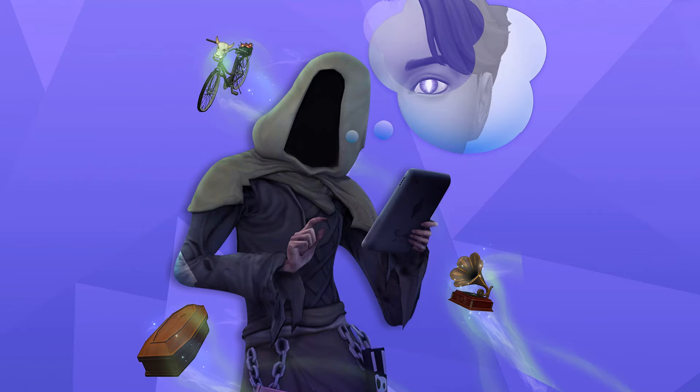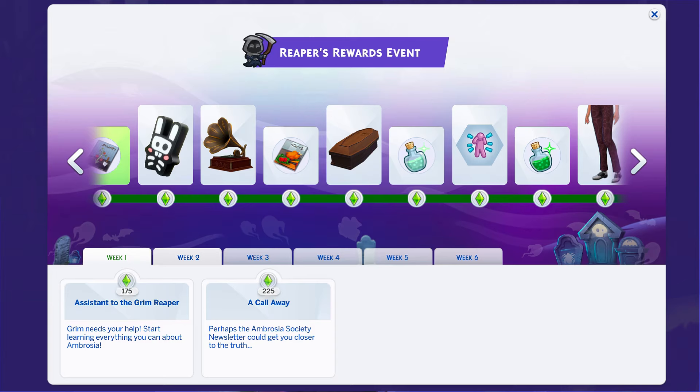Sims 4 is launching a new live event called the Reaper's Rewards Event. In this event, you're going to be working with the Grim to discover the secrets of Ambrosia, earn event points, and unlock those rewards. The description says to get ready for a free limited time event where you'll need to venture into live mode. The Grim Reaper is reaching out to you — don't be afraid to answer since Grim wants your help, and you'll be rewarded for your efforts throughout the event.